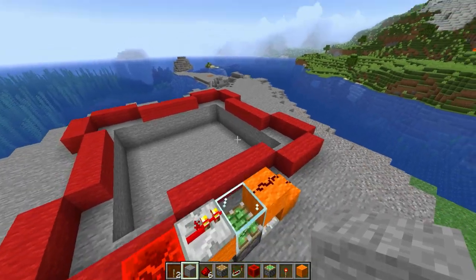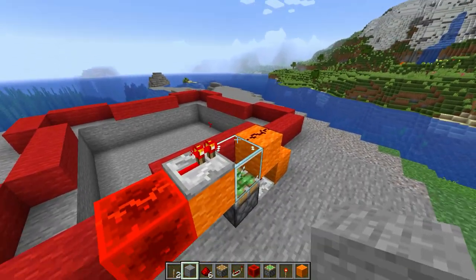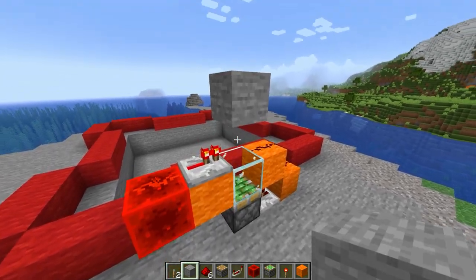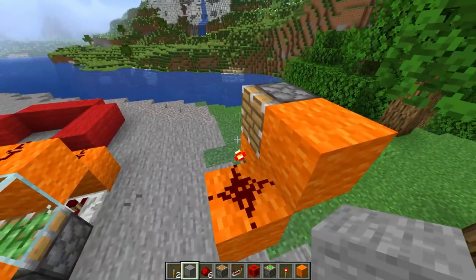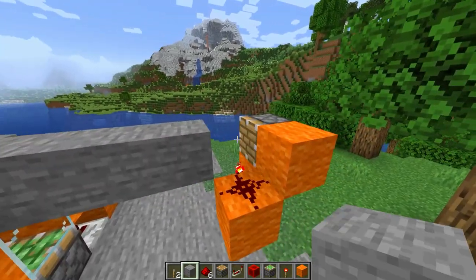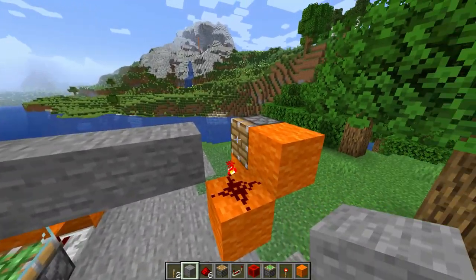Here's the design I came up with. It works by using smart pistons which can sense if there's a block in front of them and push it out of the way. And if we have another piston pushing blocks on top of that one, you'll see it's a self-building wall.